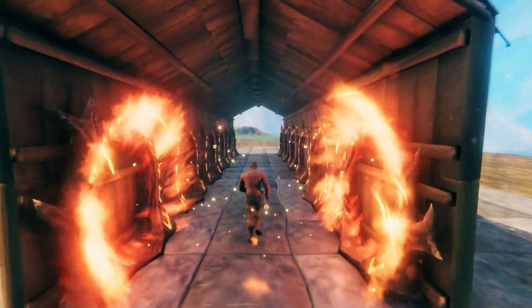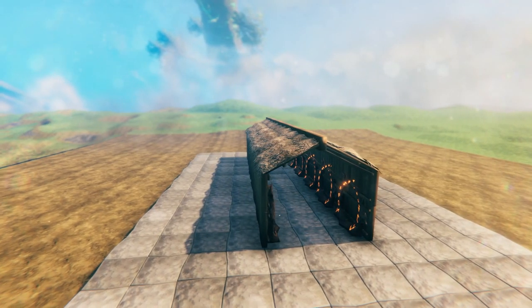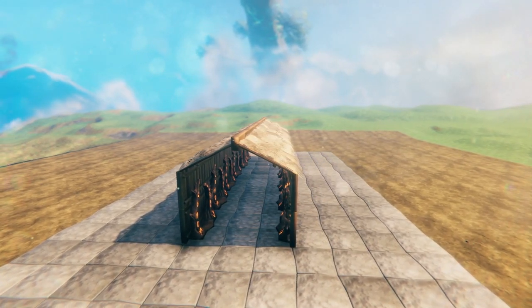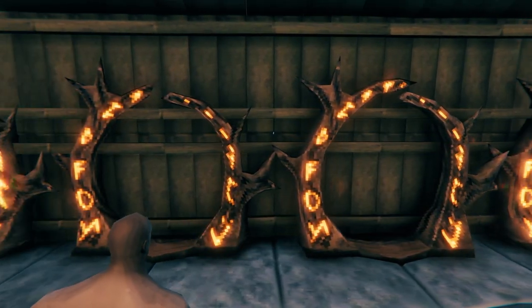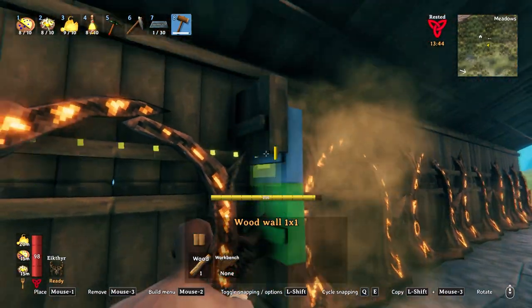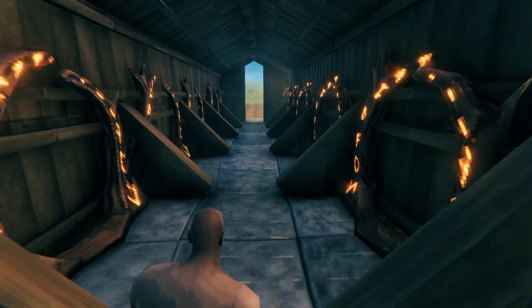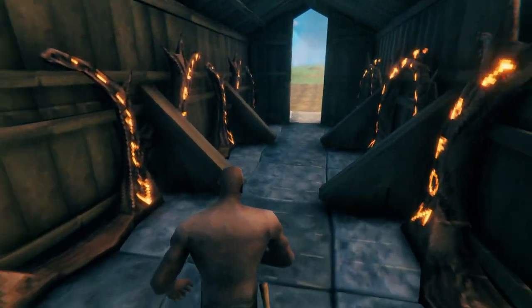Now you've got yourself a bunch of portals in a line on either side of you as you walk through the hub. Pretty simple idea — maybe even one not worth making a video about. It's not exactly the Taj Mahal, but as with most things, the details make all the difference.